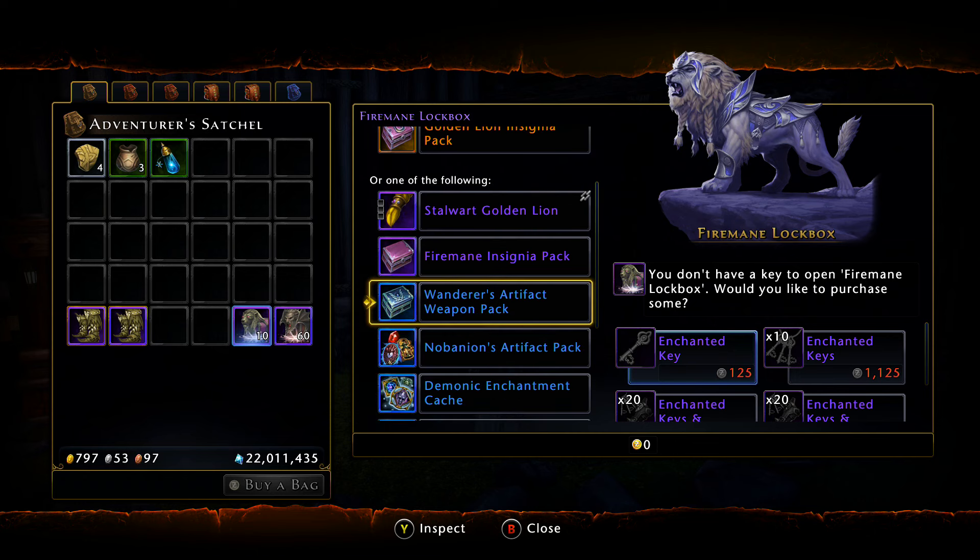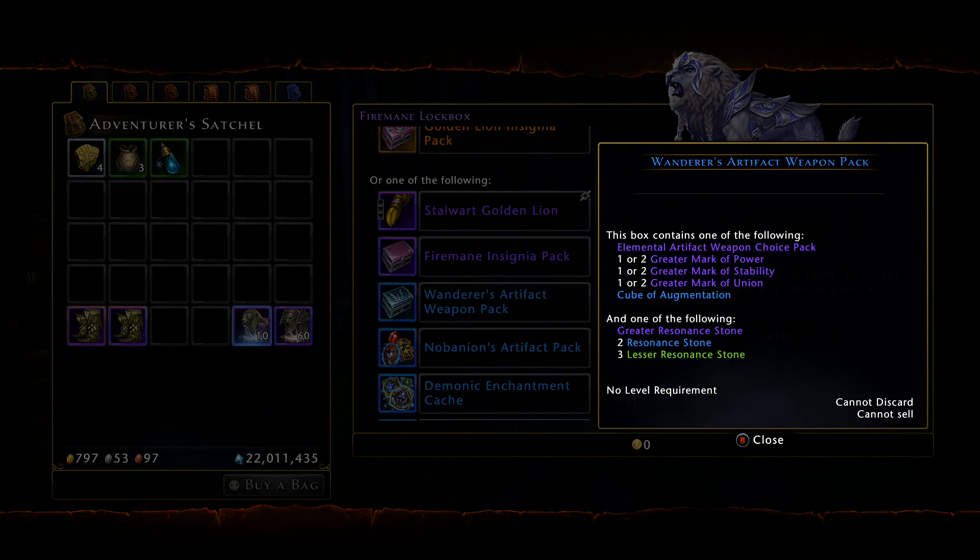Moving right along, we have the Wanderer's Artifact Weapon Pack. You have a chance to snag the Elemental Artifact Weapon Choice Pack, which lets you pick which element you want — earth, fire, air, or water set. I'm not a big fan of the elemental weapons personally, but if you need the burning set for PvP, this is one way to get it rather than trying to farm or accumulate 100 moats. The elemental weapon pack does sell pretty high but fluctuates heavily — I've seen it go for 500k and over a million.